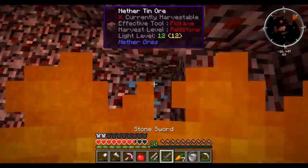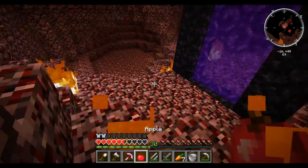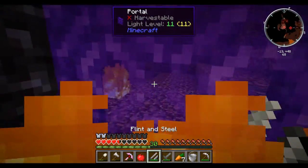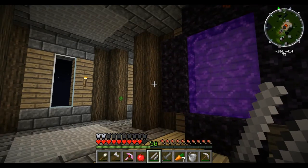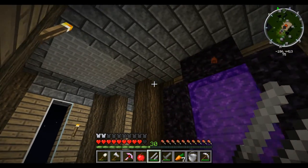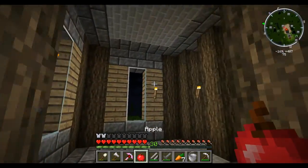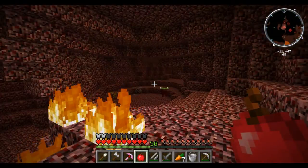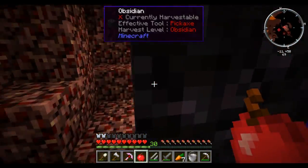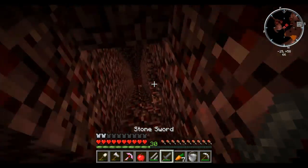Oh god, okay - a bat just attacked me and scared the shit out of me. Don't want to run into any more of them. A ghast went through the portal and then exploded me on this side - what an ass. It's not helpful that the house is mostly made of wood either, that could be a problem. There is a hellhound up here as well - I'm not going to go that way because I don't want to get killed. I still hear that freaking ghast.